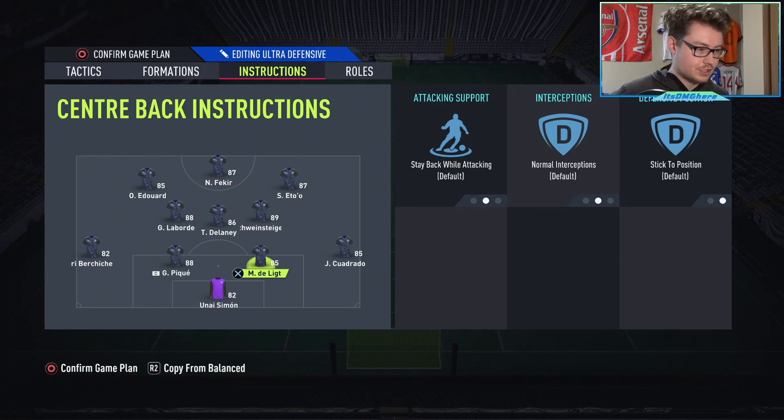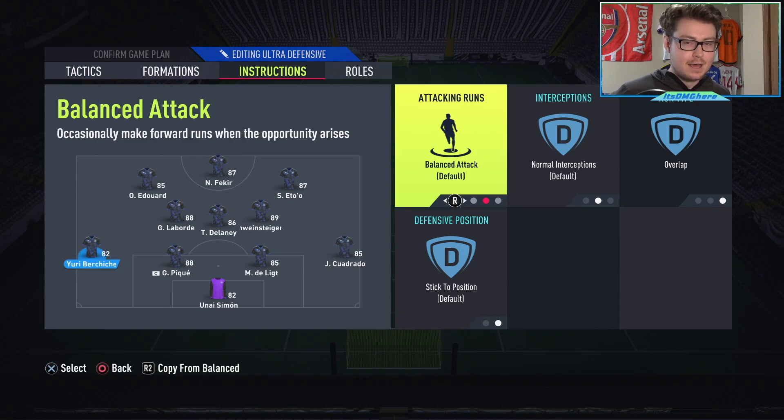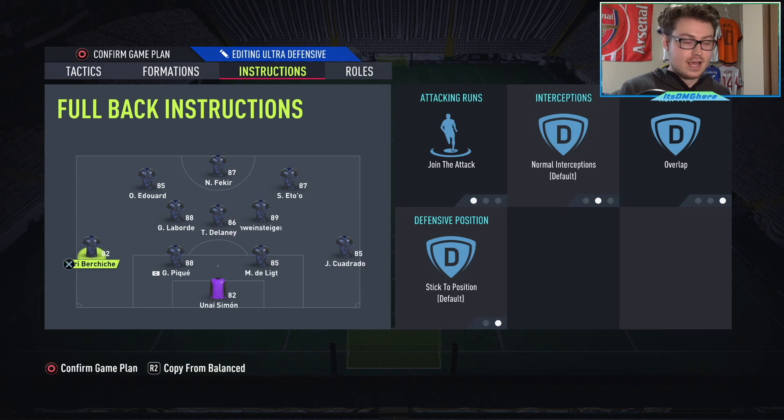Since everything is on balanced in the tactics, you are going to be really putting down what you want to do in the instructions — that is where a lot of the movement, the fluidity, and the passing is going to take place. Starting with the goalie we have sweeper keeper, which is pretty standard. The two center backs are on default everything, also standard. The left and right backs are going to be a little different — they're going to be on join the attack and on overlap. I prefer join the attack because I feel they get up the field faster. We have them on overlap because they are the only players providing width in this team, so we really want them staying on the outside and overlapping, always providing the width.